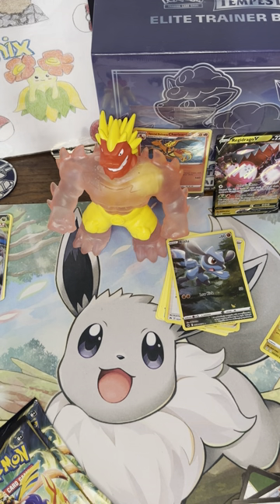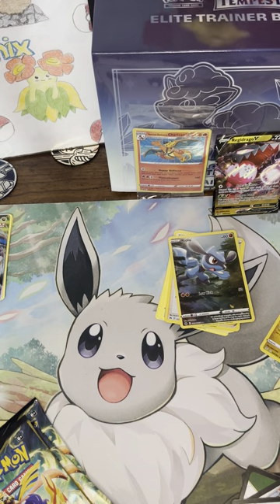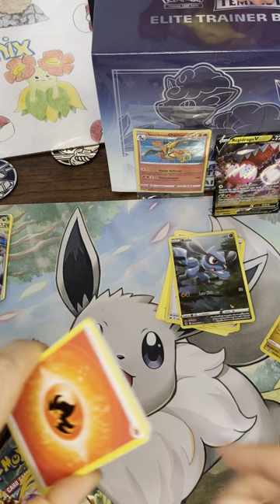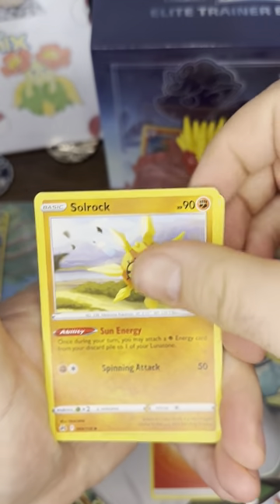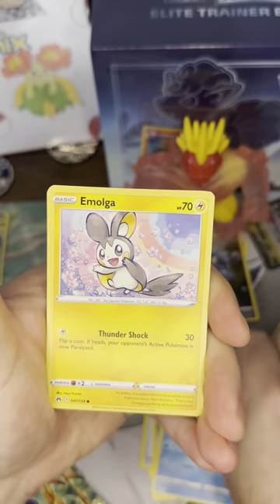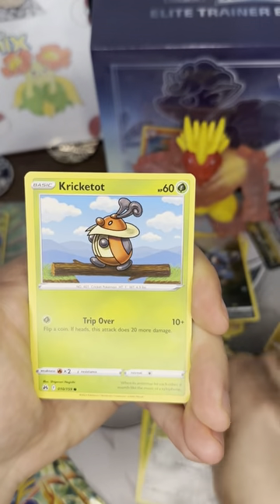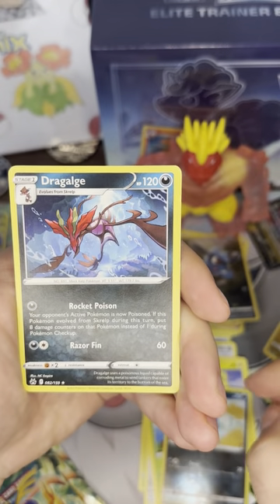Daddy's turn. There's probably going to be lots of doubles today with the uncommons and commons — though there might not be because this is quite a big set. I'm going to be really surprised if we get a double with the rares. Here is my second pack: Solrock, Trekking Shoes, Maractus, Luvdisc, Emolga, Yanma, Pawniard — that's like the third time we've seen him — Cricketot, a reverse Cofagrigus, and a non-holo Gallade.